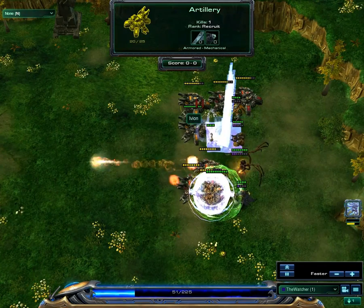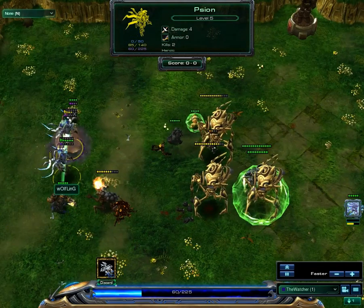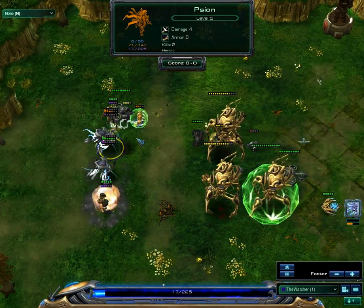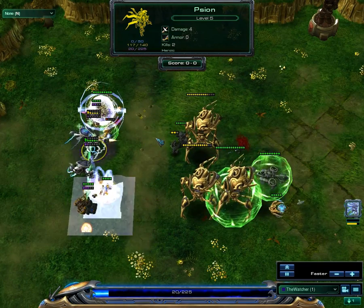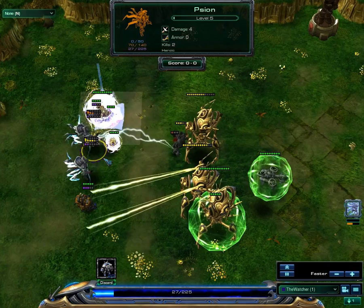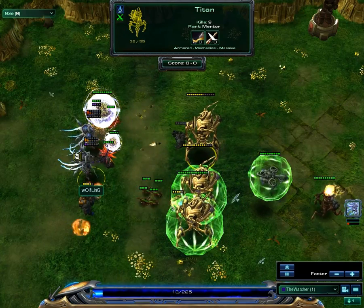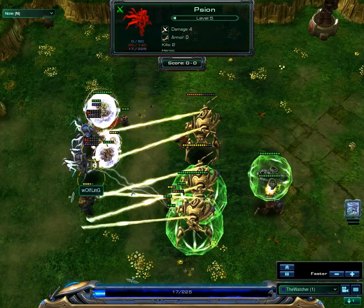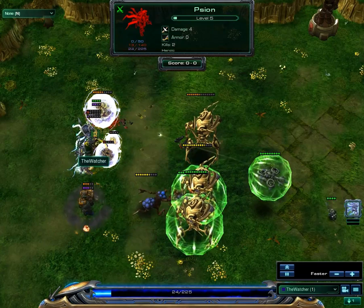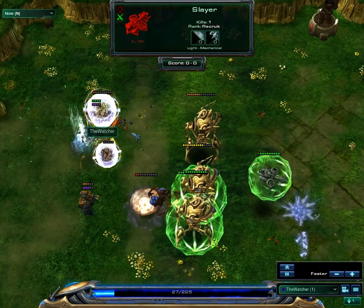I am dying here but I do get healed again — I'm still dying and still getting healed. This is getting pretty intense. My banshee was put into stasis, which means we have less to deal with the colossi. There are so many colossi, what the hell. I believe this is finally it — we don't have any heal spells whatsoever. Yeah, this is it, this is over.